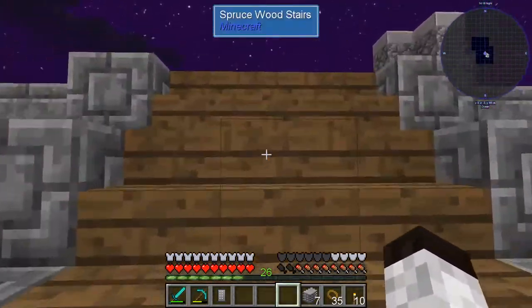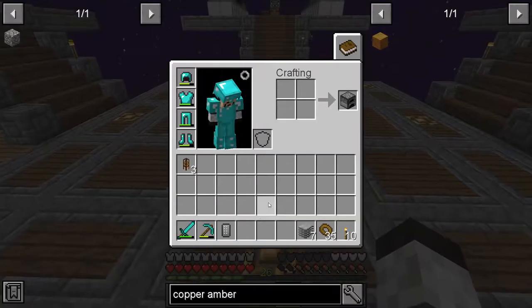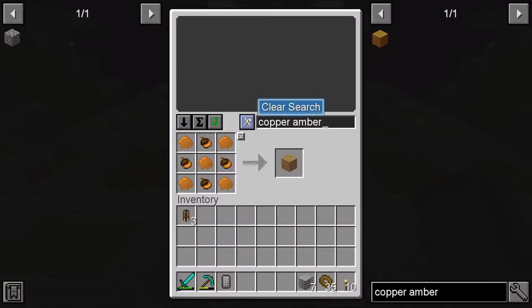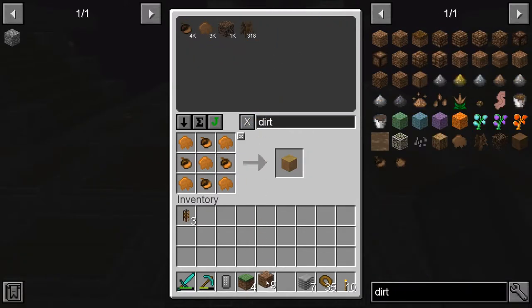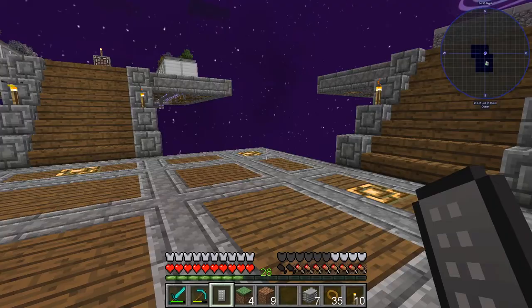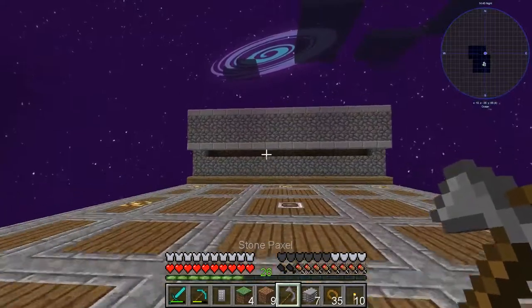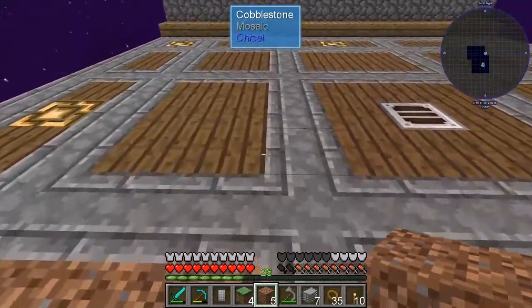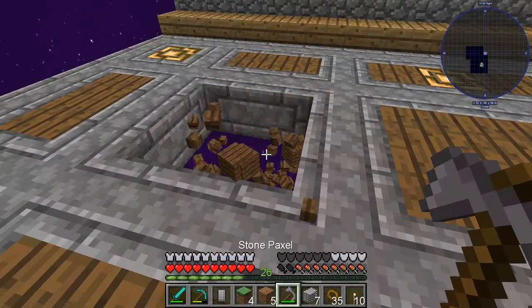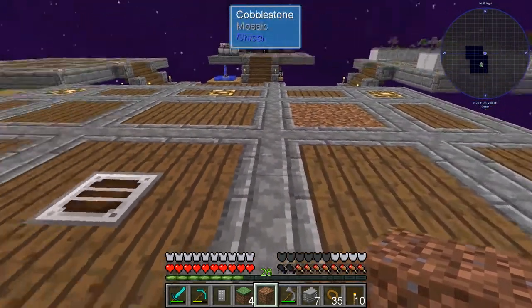We're gonna wait on that for a little bit while we do some other things. Do I have any grass blocks in my storage system? I have eight. What about dirt? I have 18. What about an axe so I can get rid of some of this stuff? That'll work for now — I know it's not quite as fast, but we do have vein mining ability.